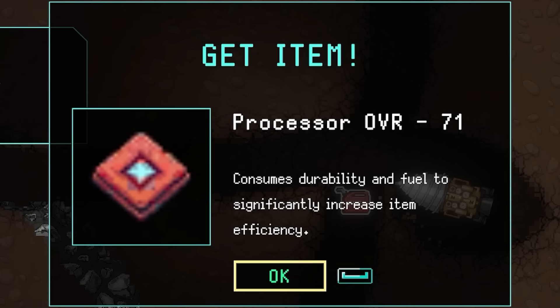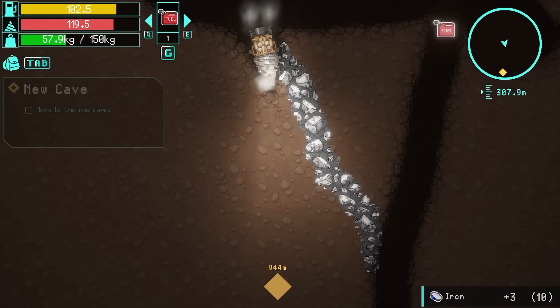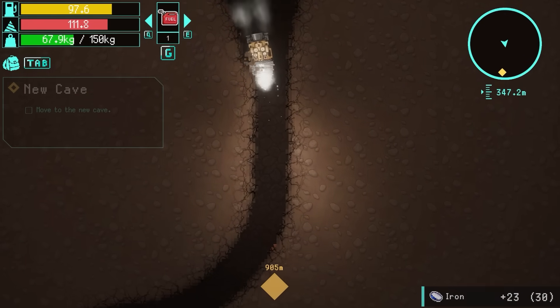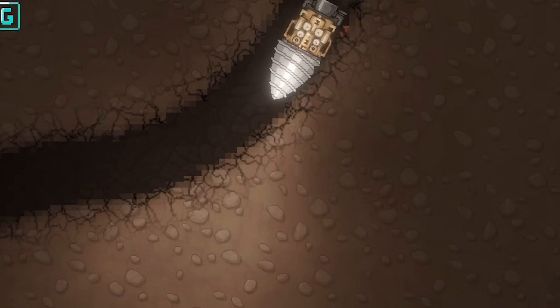It consumes durability and fuel to significantly increase item efficiency. So if we go back to the shop and equip that, as we go through the ore we should get more. But it costs fuel and durability, so it's not perfect. Anyway, let's turn the drill bit off and head down here. I'm going to boost as well because I'm impatient.